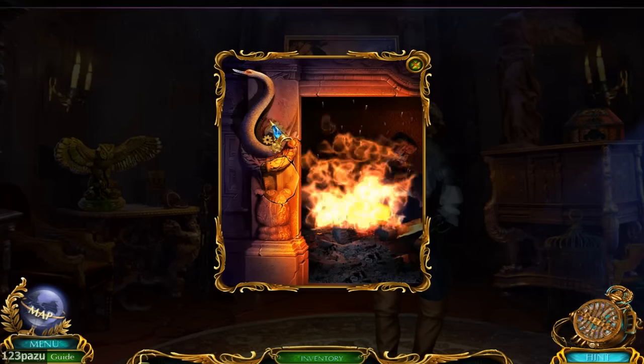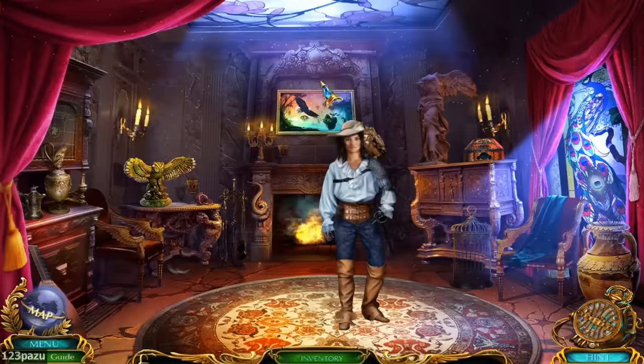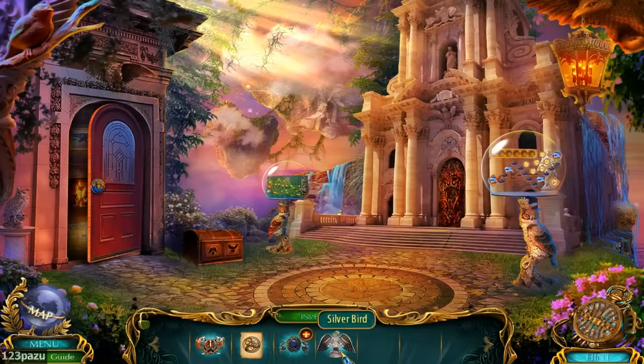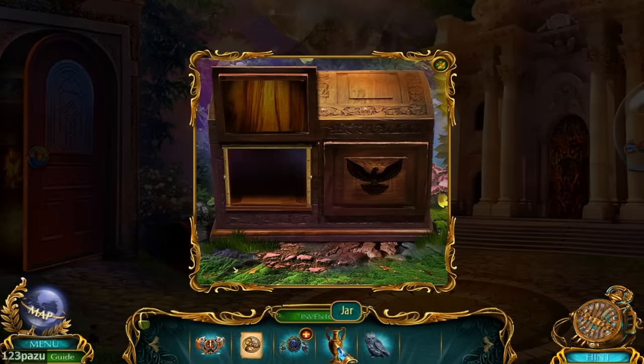And right here, the swan is missing a wing — only one single wing. Now, the silver bird that goes on the left — got the owl and a jar. It looks like a trophy.